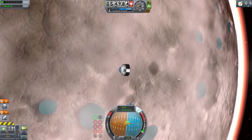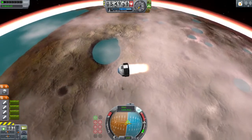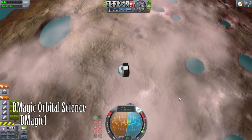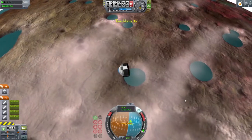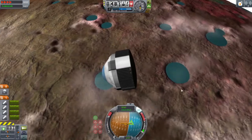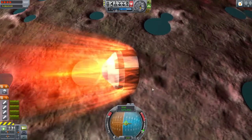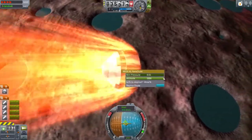If you ever really wanted to do a whole bunch of extra science but didn't want to go all over the place to get it, I have the mod for you. It is D-Magic Orbital Science by D-Magic1. It includes 13 new science experiments — 13 whole science experiments. It is compatible with Universal Storage, which is what you see here. The Universal Storage variants also include versions of the stock experiments, which is quite interesting — they're generally put together, so that's cool.